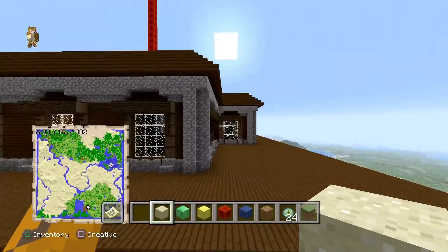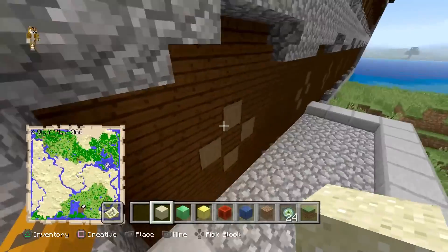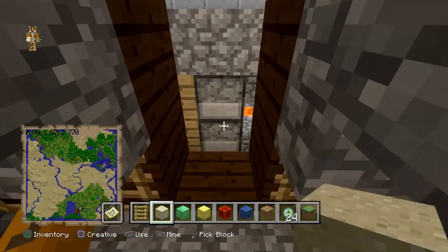Right here is the woodland mansion. Also right here is a glitch village, which is pretty cool — it glitches itself into the woodland mansion, as you can see. That's actually really cool; I really do like the look of that.